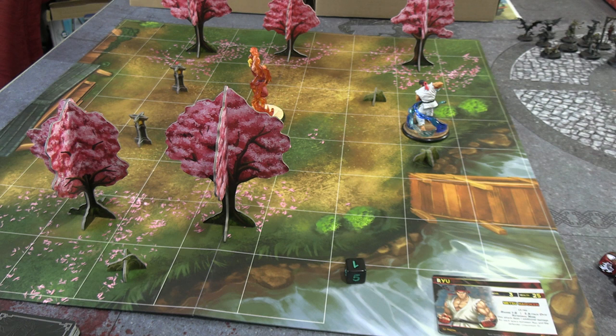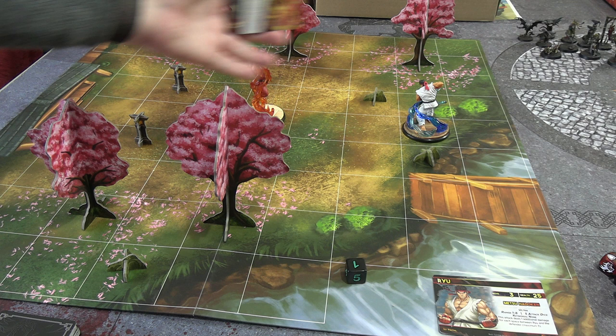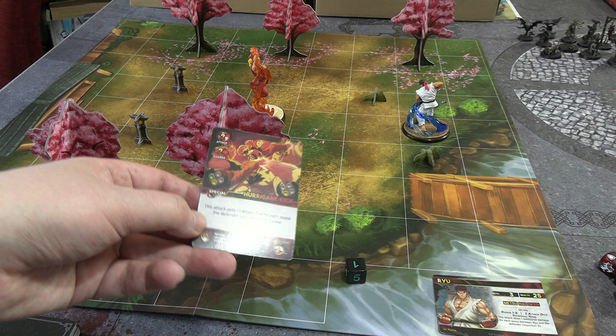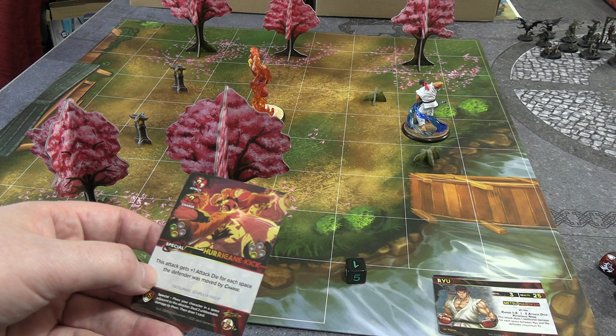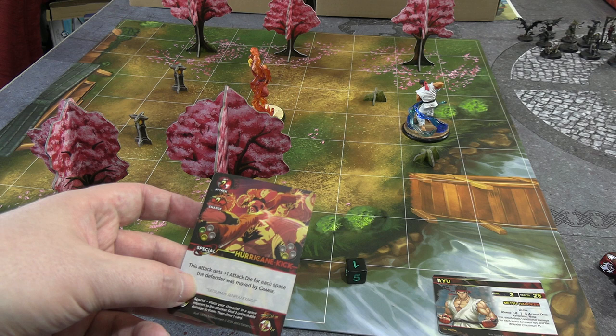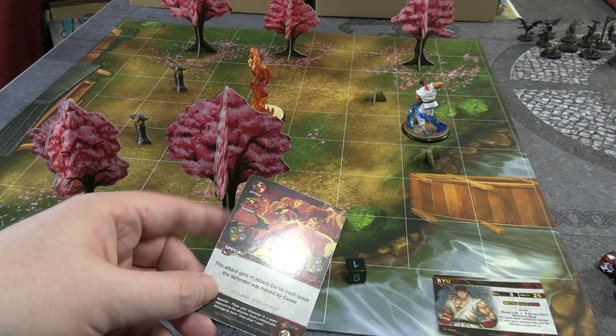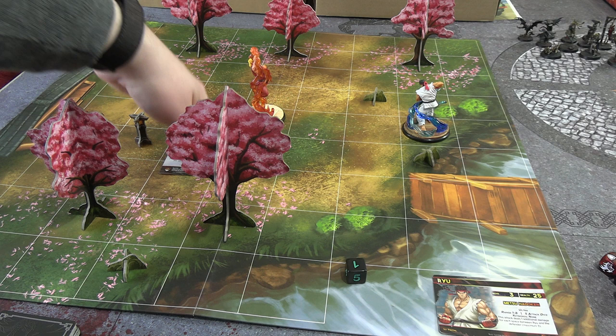We're going to play Hurricane Kick. Normally if playing a human opponent you'd place it face down, and they'd try to guess based on your distance and character tendencies — it becomes a kind of rock-paper-scissors. Ken would charge forwards two squares to be adjacent to Ryu, then roll two attack dice as a special. If Ryu was already adjacent and got pushed back by the charge, that would add extra dice, but as it is he's rolling two attack dice.